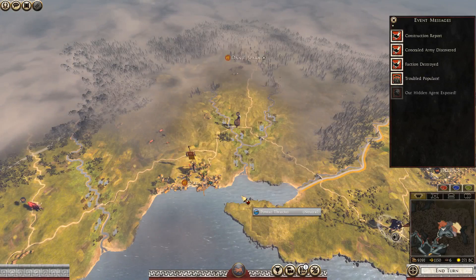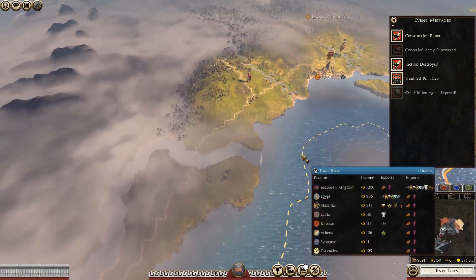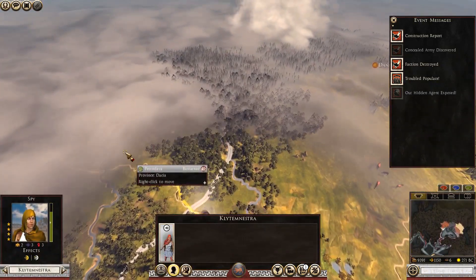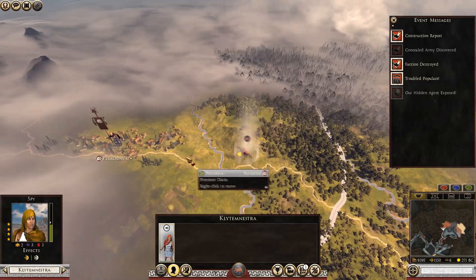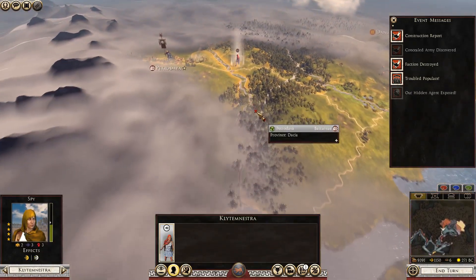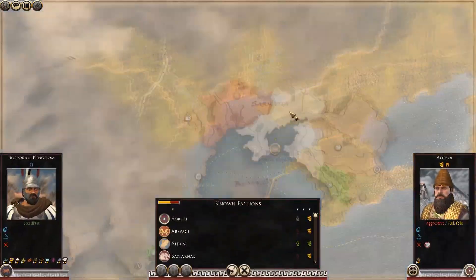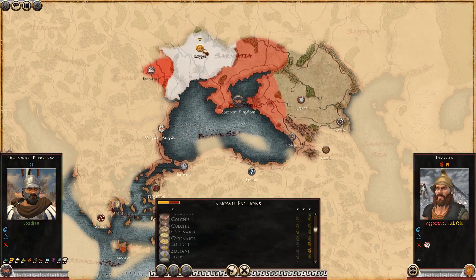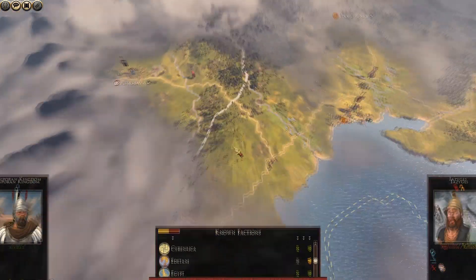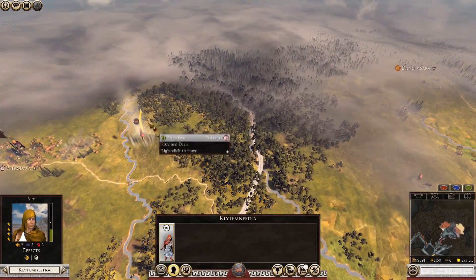Agent exposed, construction concealed, army discovered. Is this a concealed army? Just sent this agent up here. This is the Pistani — these guys are actually fighting the Bastani, isn't it? They're actually at war with the Pistani, and it looks like they don't have much in the way of troops.